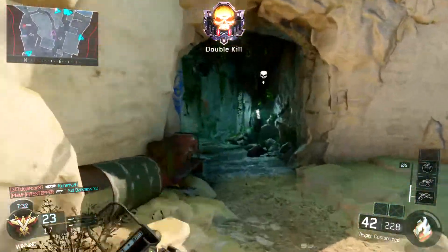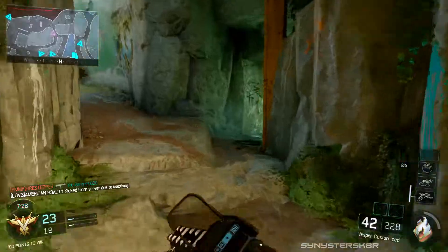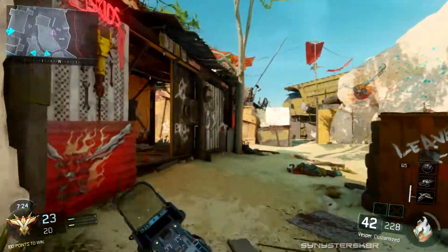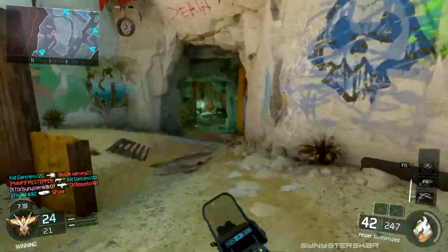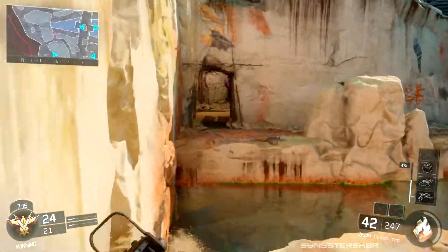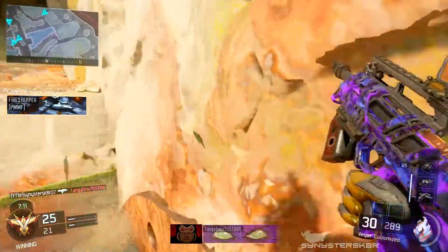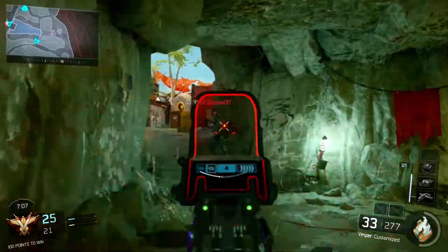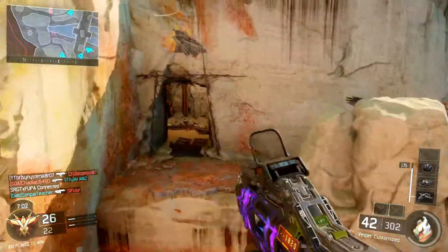So this class consists of the Vesper, of course, but the key to this class is the BOA sight mixed with grip. Long story short — if you want to know everything, go watch my video on how to reduce recoil in Black Ops 3; the link will be in the description and on the cards right now.